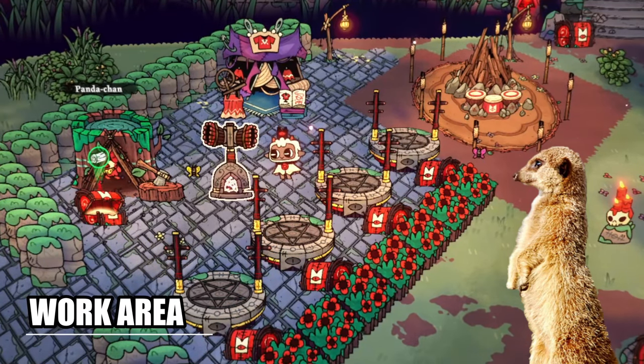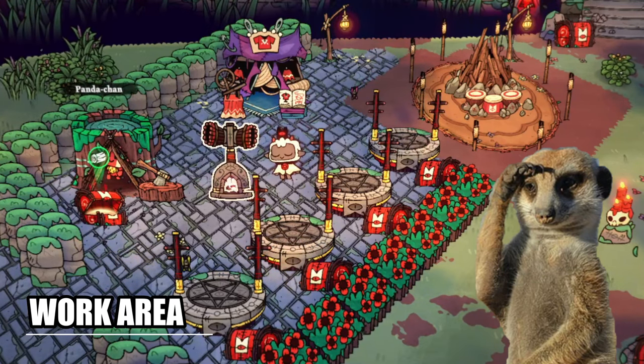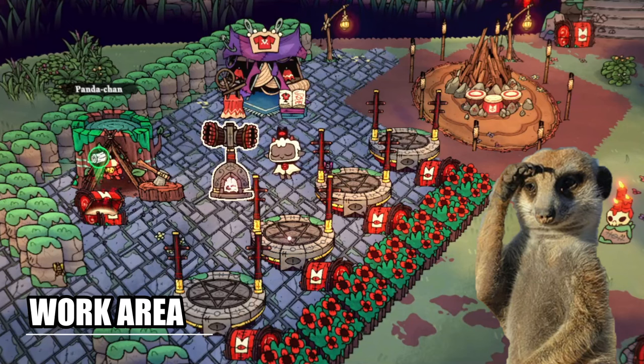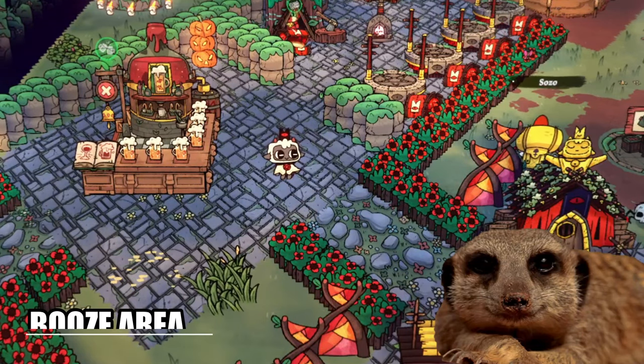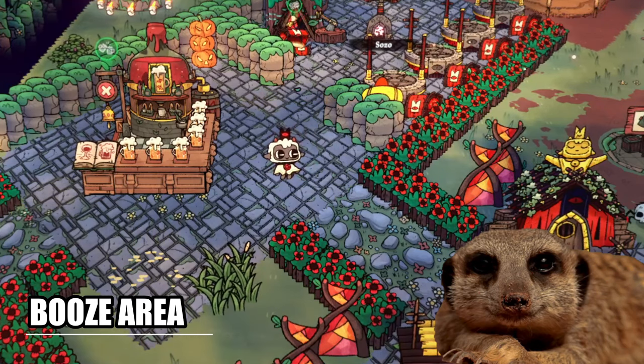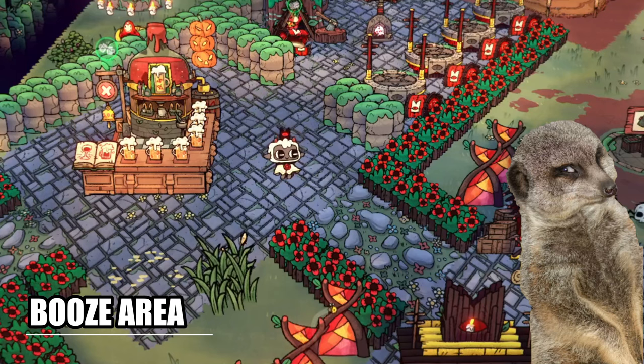It used to have two logging and two mining sites, but since I needed to change the layout to fit the new buildings, I replaced them with a tailor and a drum circle, and a single logging site even though I don't need any more wood. And at the bottom part is a bar so that they can enjoy booze after a long day of work. Yes, I am considerate. I told you I'm nice.